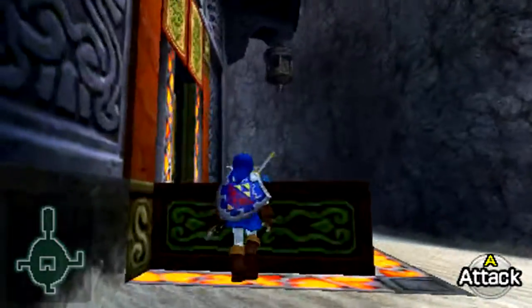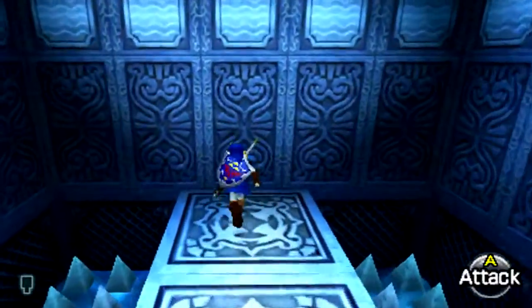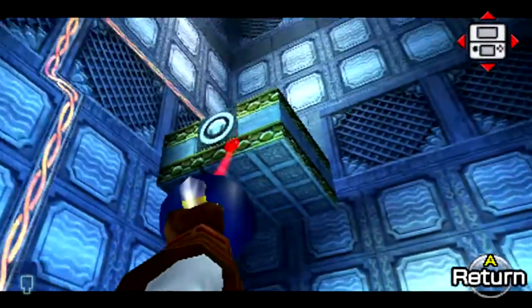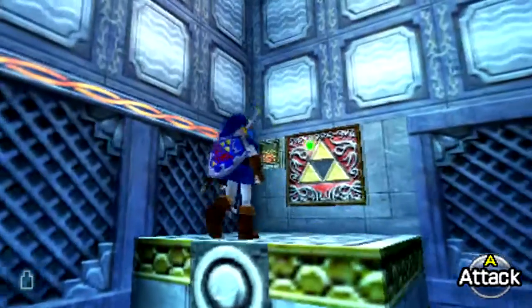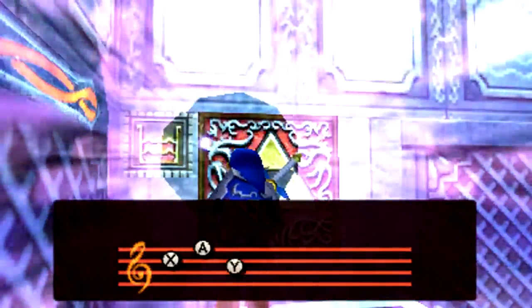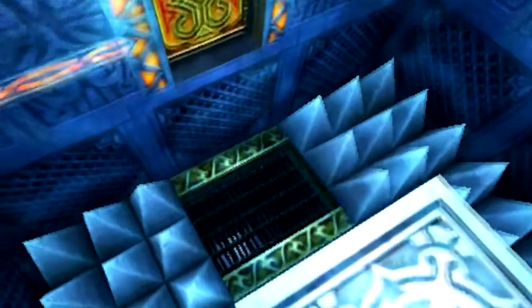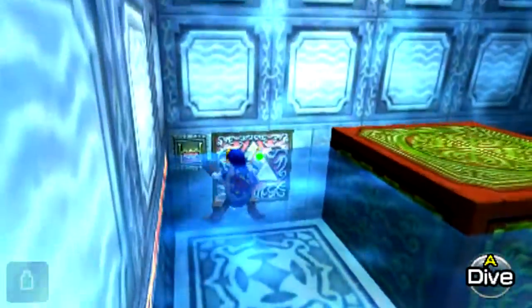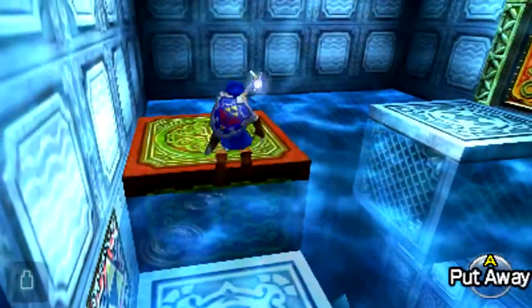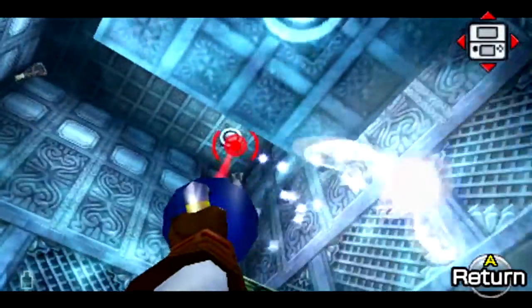Now with the Longshot you can cross distances that the regular Hookshot wouldn't be able to make. It's also useful for getting some Gold Skulltulas later on, because there are some scattered throughout the overworld that your Hookshot just can't reach — with the Longshot you'll be able to make those distances, which is really cool.